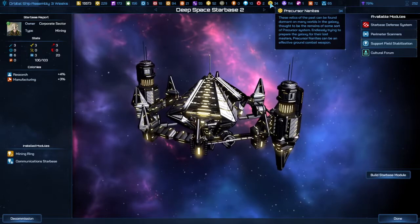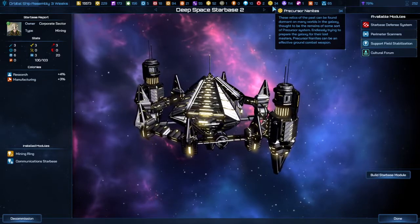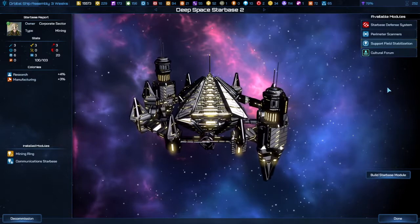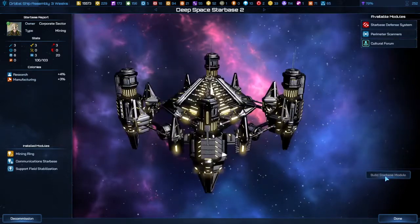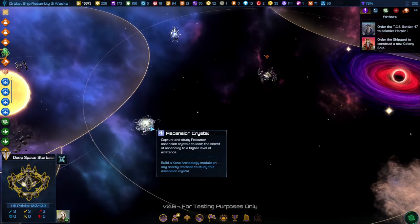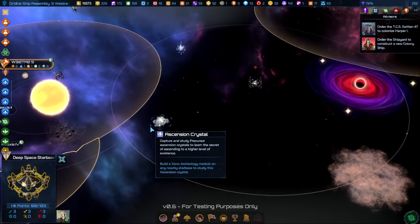If you're going to make a lot of starbases, you need to keep track of these resources more than anything else. Now my starbase has expanded to the point that the Ascension Crystals are all within range.